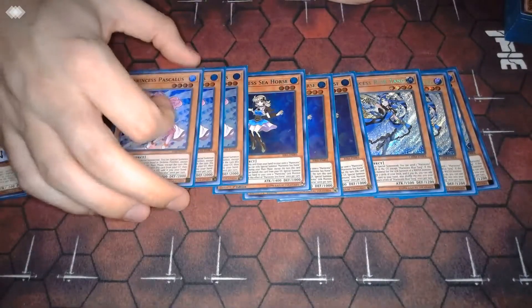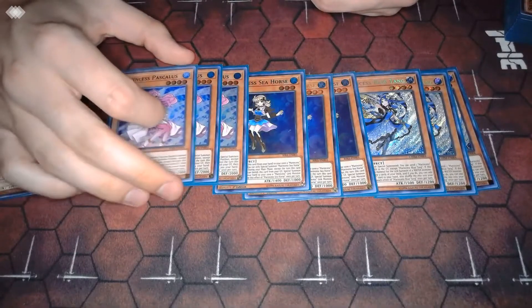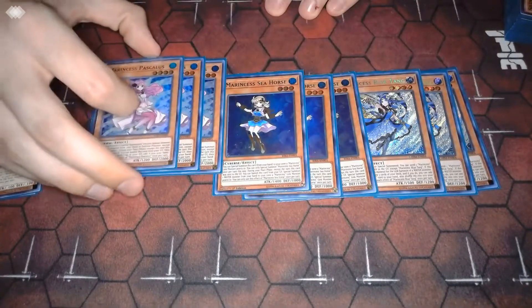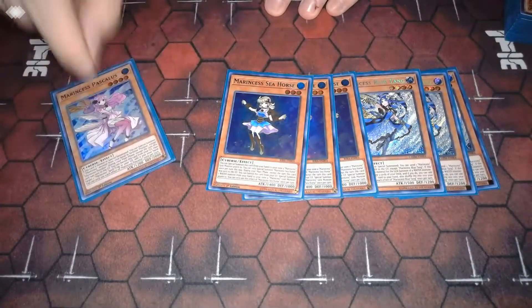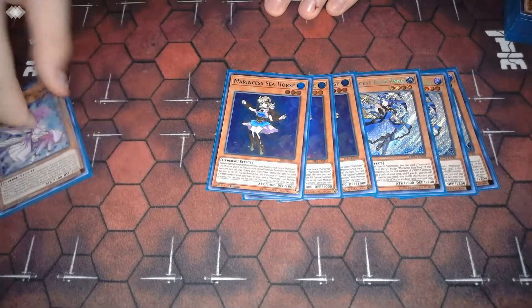Pascalis is one of the newer ones — she's been out for a minute but she's still pretty cool. On normal summon she can pull another Marincess out of the hand, and then on a turn other than the turn she was sent to grave, she can banish herself to add a Marincess Spell or Trap back to hand — mainly just Marincess Wave if it's there, but still nice recursion nonetheless.